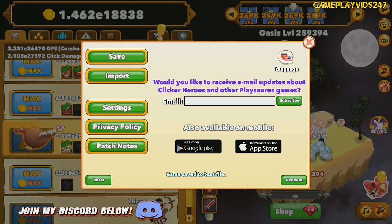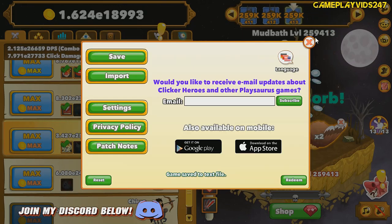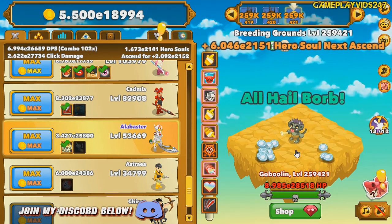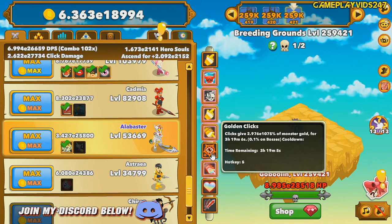I'm going to import my save into the calculator. If you need to know how to use that calculator, check out the tutorial video I've posted on YouTube — just search 'Clicker Heroes Route 2 Calculator Tutorial.' I do hope you all enjoyed today's episode. Please remember to show your support by hitting that like and subscribe button, dropping a comment, and joining my Discord as well. Links in the description below.